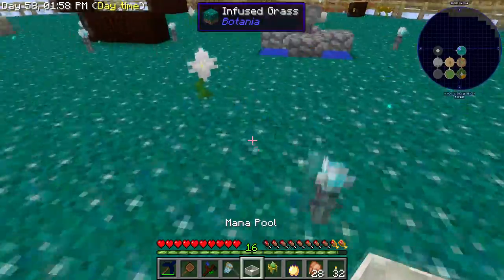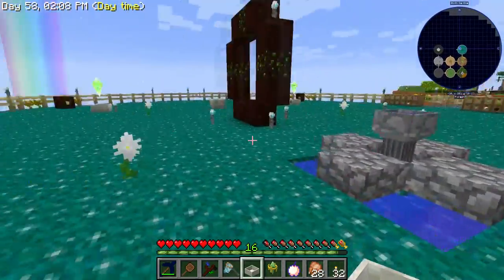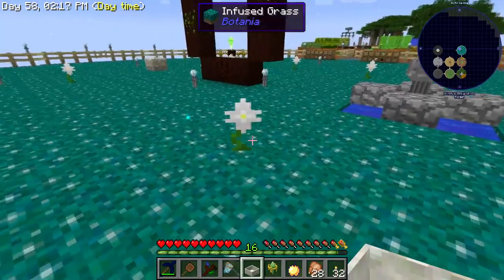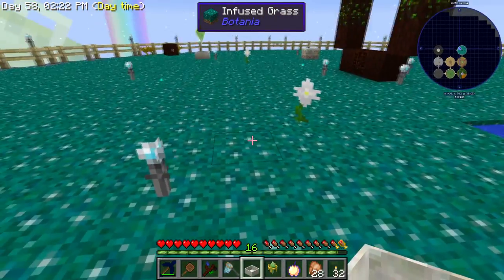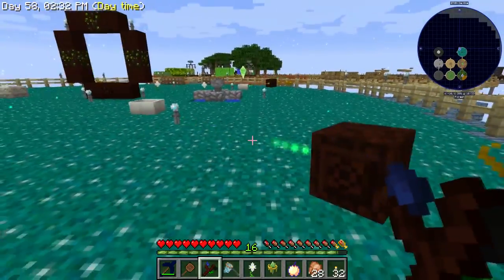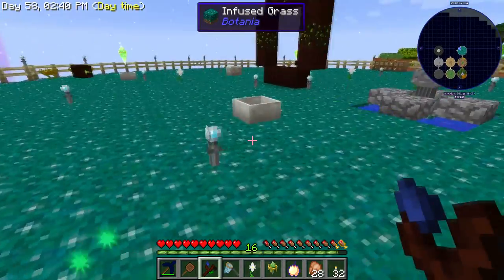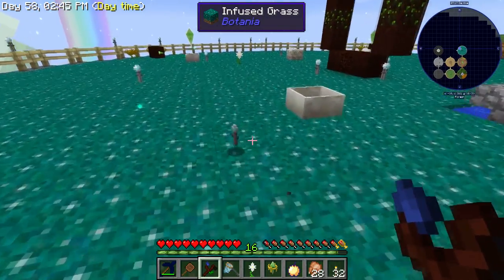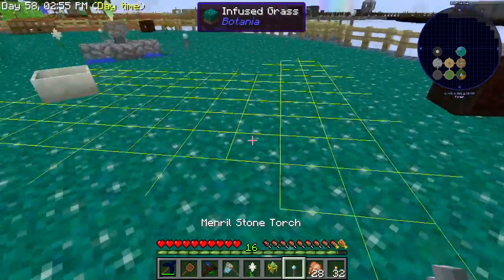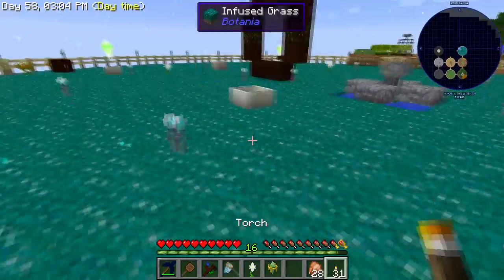So how close does this need to be? It said it could be an 11 by 11, but apparently that's not true. Also I put way more pure daisies down trying to get a bunch of living rock and living wood built up. If I put another pool there... I'll take out this pure daisy and stick it there. Is it making it there? It was actually hitting the torch — torches apparently screw up mana bursts. I'll just slap another one over there and fix this later.